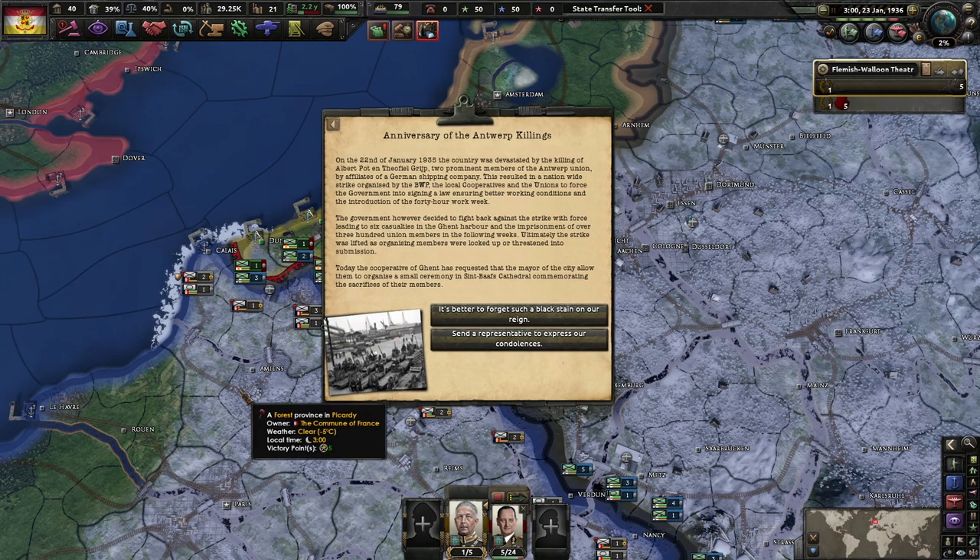On the 22nd of January 1935, the country was devastated by the killing of Albert Pott and Tropen Groep, two prominent members of the Antwerp Union, by affiliates of a German shipping company. This resulted in a nationwide strike organized by the BWP, local cooperatives, and unions, to force the government to sign a law ensuring better working conditions and a 40-hour work week. The government however decided to fight back with force, leading to six casualties in the Ghent Harbor and imprisonment of over 300 union members. Ultimately the strike was lifted as organization members were locked up or threatened into submission.